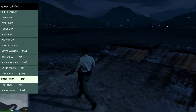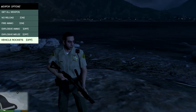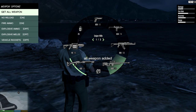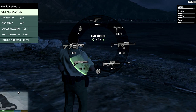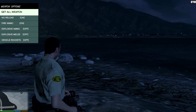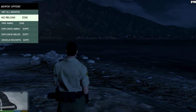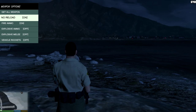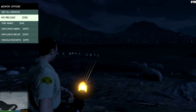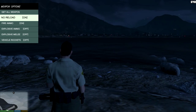Next, let's move to Weapon. In the weapon menu, you can choose to Get All Weapons and it gives you everything in the game, which is pretty neat. Then there is No Reload, which gives you unlimited ammo and your weapon will never reload at all.